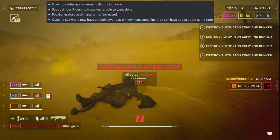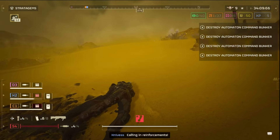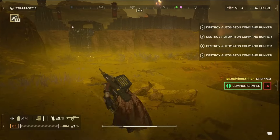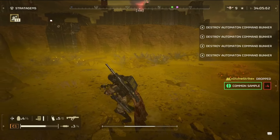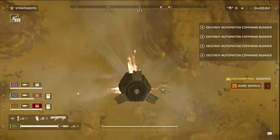Gunship spawners now have a much lower cap on how many gunships they can have active at the same time. That is absolutely amazing. There are so many gunships when you have one of those gunship towers — it's brutal.